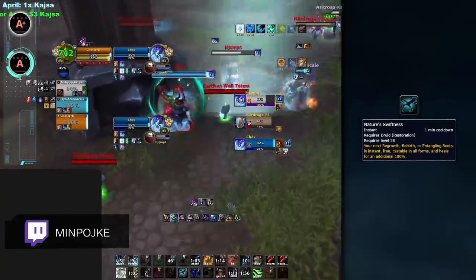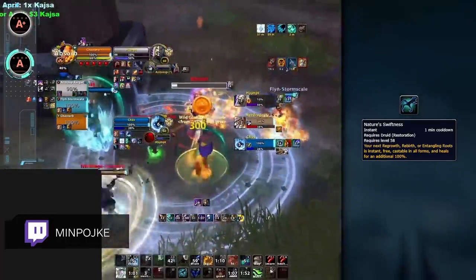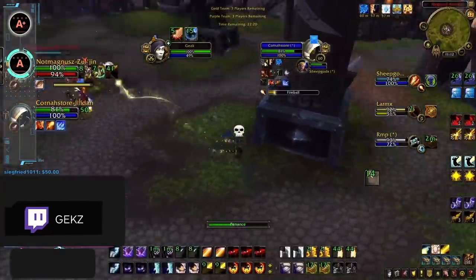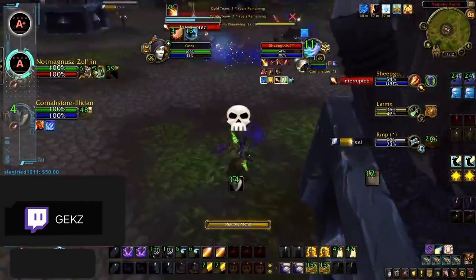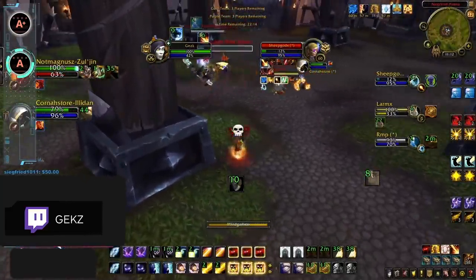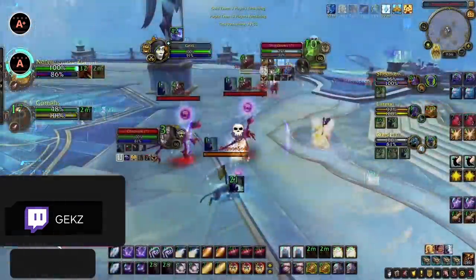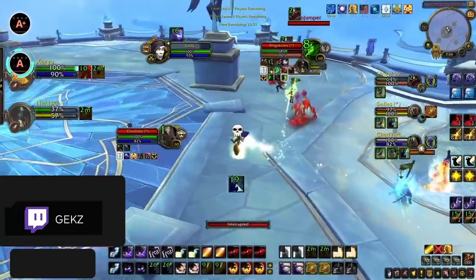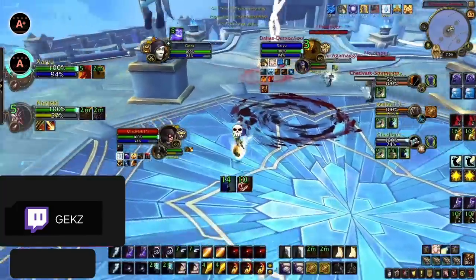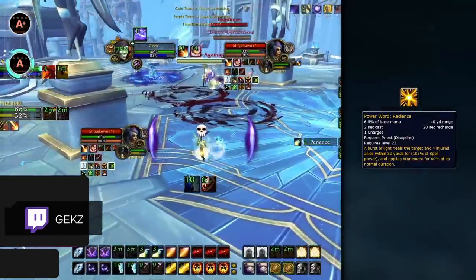Their saving grace is the strength of Nature's Swiftness, which can be used to instantly top their teammates off through high burst damage from comps like Rogue Mage. Disc Priests on the other hand remain a really strong healer, though they are forced into one comp archetype to be successful in Arena. Disc Priests work well in comps like RMP and Jungle Cleave for their ability to support their team with cross CC and damage. Their primary weakness right now is getting trained, which often happens when they play Jungle against melee cleaves. They don't have this problem as RMP, however, with a Rogue and Mage being able to peel much better than a Feral Druid and Hunter.